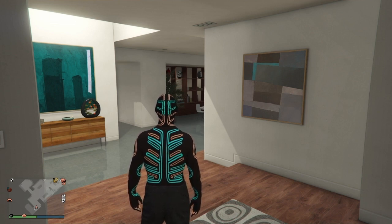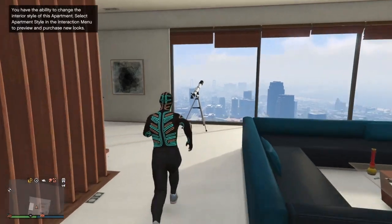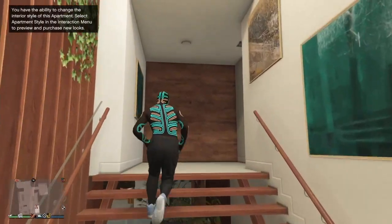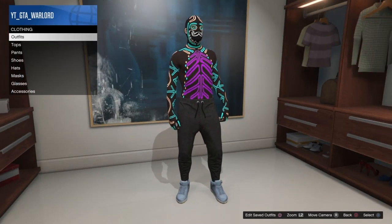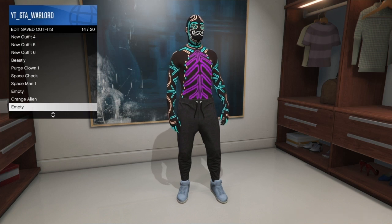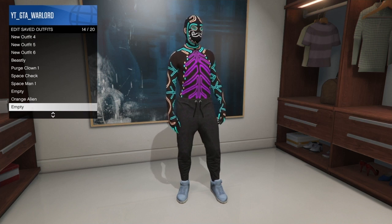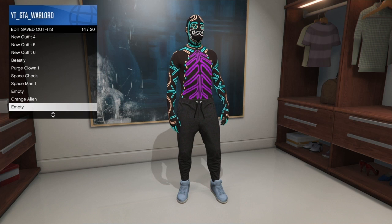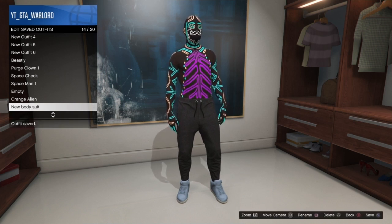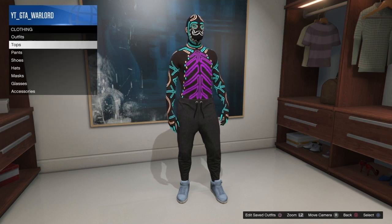Now that you've made your way into the apartment, head up to the change room — the closet. Go up there and save this outfit as it currently is. We've got the top half of the bodysuit, some pants, and some shoes. Go down to where you've got an empty slot and save the outfit. Make sure you save it twice to get a solid save on it. Name it so you know which one it is, because you'll need to remember it for the next part.